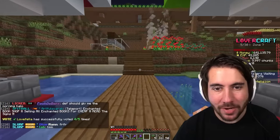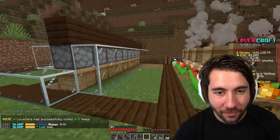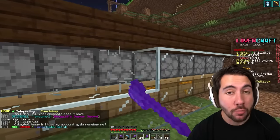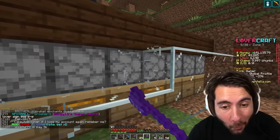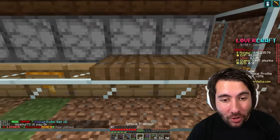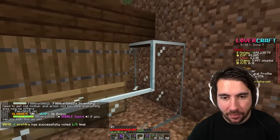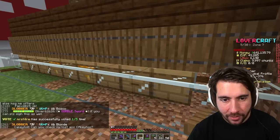One of my issues is I need to access these dispensers to add more shears, so let's add some trapdoors to the back — I don't think the bees can go through these. Whenever I need to get in I'll have easy access, and I think it cleans up the build quite a bit and makes it look a lot nicer.